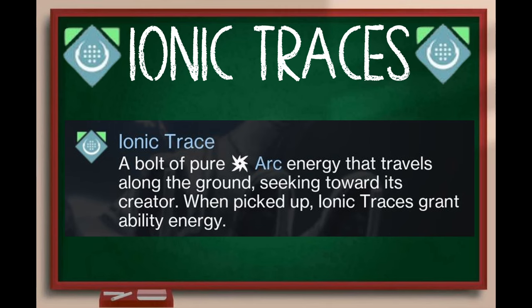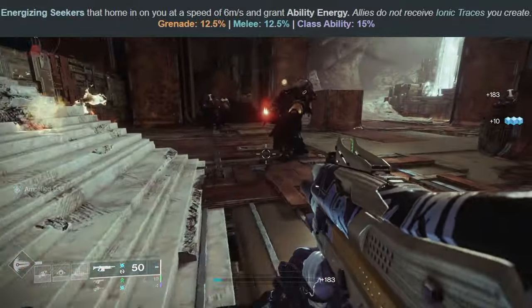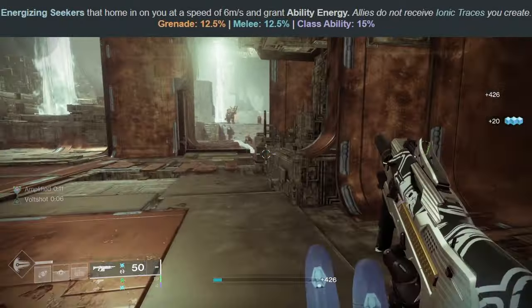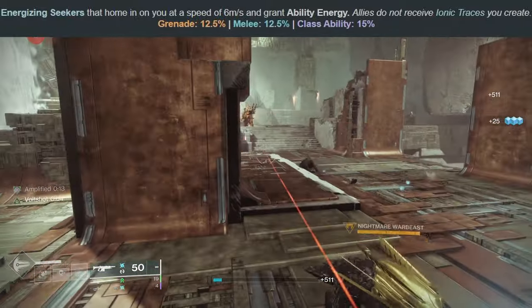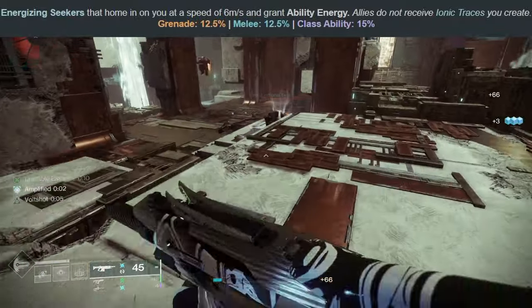Next up is Ionic Traces, the elemental pickups for Arc and probably the strongest elemental pickup in the game. They are described as a bolt of pure Arc energy that travels along the ground, seeking towards its creator. When picked up, Ionic Traces grant ability energy. The compendium states that Traces grant 12.5% grenade and melee energy and 15% class ability energy. These are very high values given how easy it is to create Ionic Traces. For comparison, Firesprites grant 12.5% to grenade energy only and have a 5-second cooldown before they can be made again, whereas Ionic Traces can be made over and over and grant ability energy to all of your abilities besides your super. One important thing to note is you only make Ionic Traces for yourself, not for teammates. Here's hoping they don't get nerfed anytime soon, because the ability spam builds you can make on the Arc subclass are super fun.